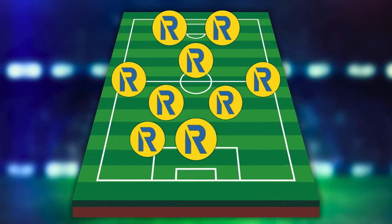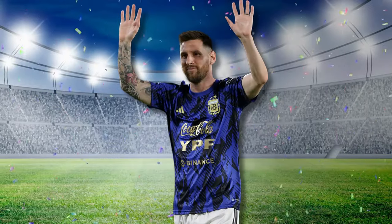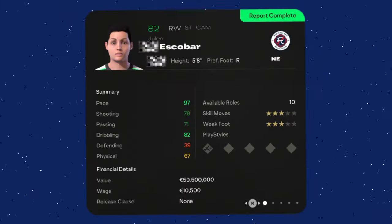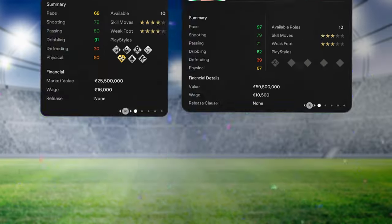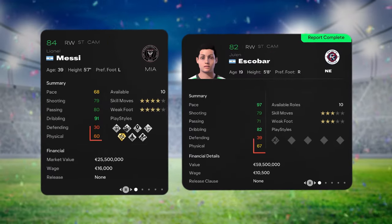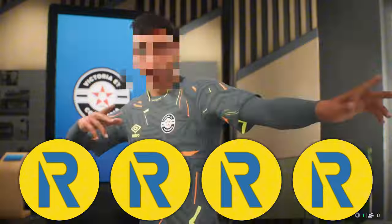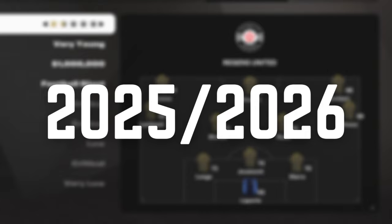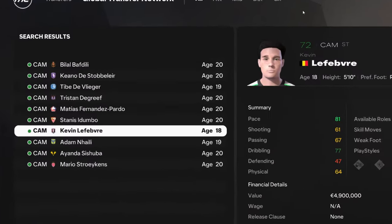I'm going to create Regions United, a team that will consist of only regions. Every time a player retires in FC25, the game will automatically generate an under-21 player from the same country, having the same positions and similar stats to the original player — aka a region. We will be signing maximum four regions per season until we win the Champions League. We are starting our journey in the 2025-2026 season in the Serie B.